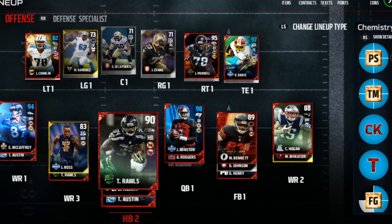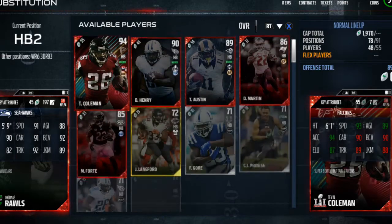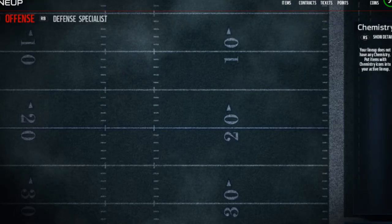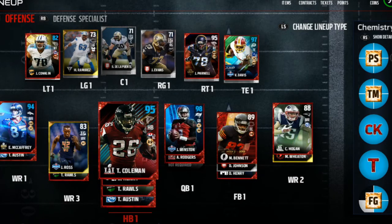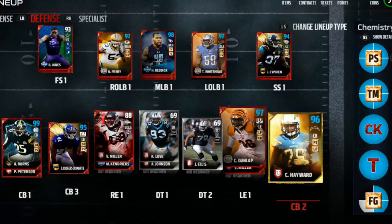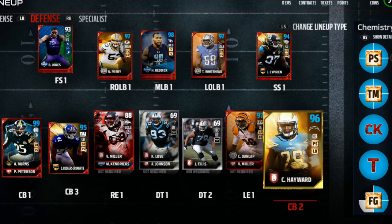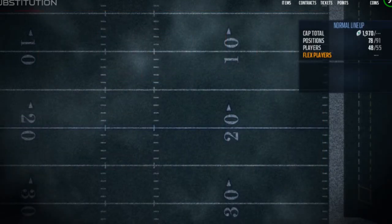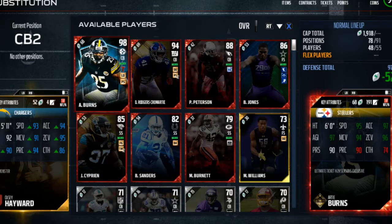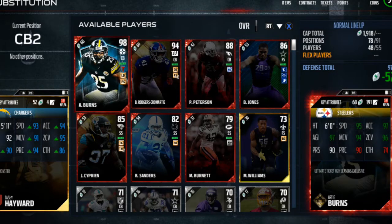Then we got a silver line with a couple golds — golds and silvers playing in this lineup. We got a couple people out of position, like tight ends in the fullback position and all that. So we're going to put Derrick Henry in also. On the defensive side, we got two silver defensive tackles, a gold Hayward at cornerback number two, Dominique Rodgers-Cromartie, Artie Burns, and safeties B. Jones and Cyprien. We also got Bob Sanders and Patrick Peterson.